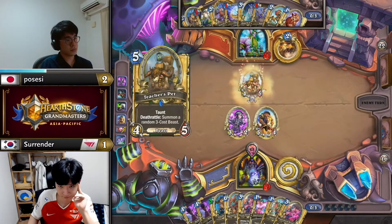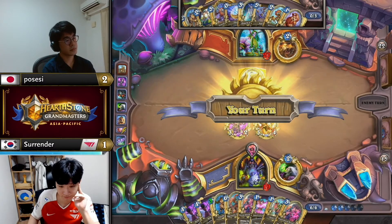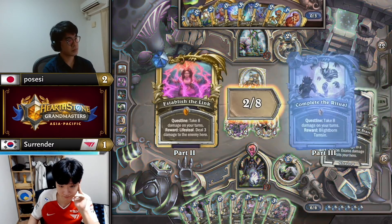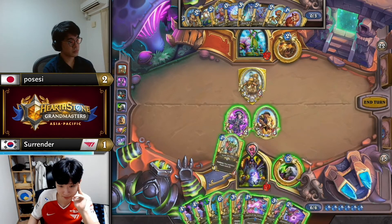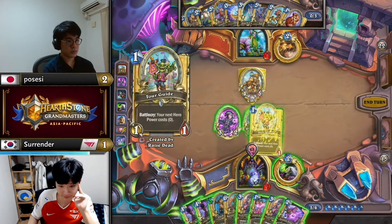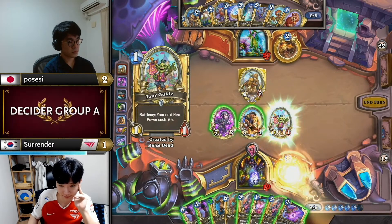It would also deny an Innervate, which Possessy runs in his deck, and it forces Possessy onto playing either Gray Bow or Teacher's Pet — which is a big deal, because that's one less sticky minion into the Soul Rend.